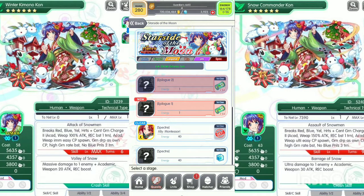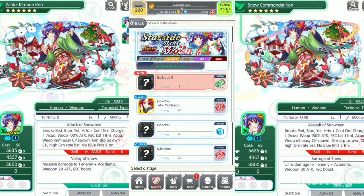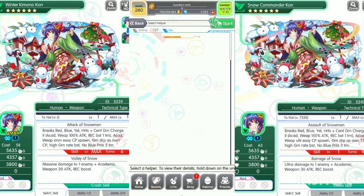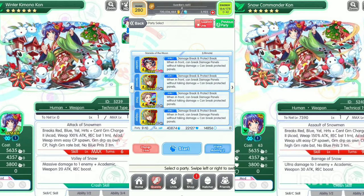Hi YouTube, welcome to my channel. This is Bro Playing Crash River. Today is a farming guide on Winter Kimono Con. This farming is on ultimate mode, energy cost is 30. We'll play solo — the key units are Moose and two Ducks.